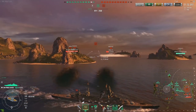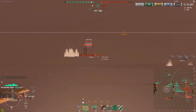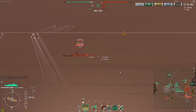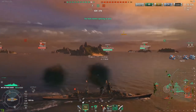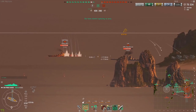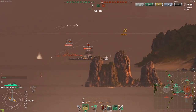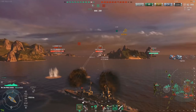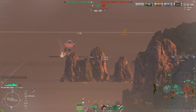With your rather lackluster concealment on the Prinz Eugen — around 11.5 km — you're not the stealthiest cruiser, and you are rather large too, so your concealment is further hindered. What you have to do is sit a little bit farther back and always be in that second line of fire. At 15–16 kilometers you have good enough shell velocity and range to easily hit your targets. Also notice how I'm angled at about 45–50 degrees — always angling and angling away is the key.